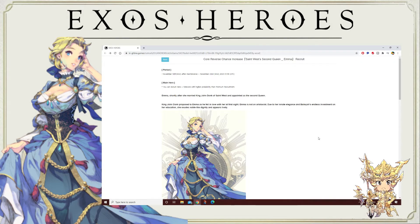What's up guys, welcome to Munchkins Gaming where we take your gaming to the next level. This is Munchkins logging in to bring you another Exos Heroes video. In today's video we are going to take a look at the core reversal for the second queen, Emma. She is a black fate core, and as always we'll go through all her abilities then go through PVP and PVE stuff and see where she lands, at least in my opinion.